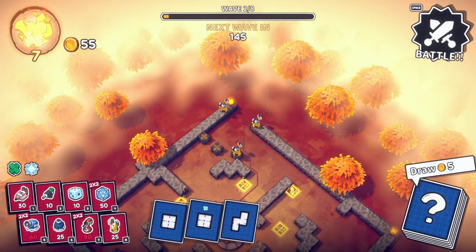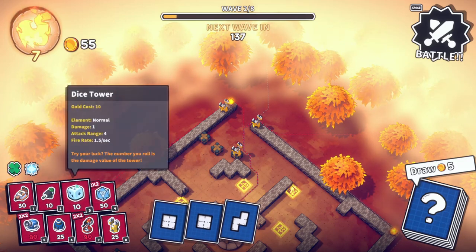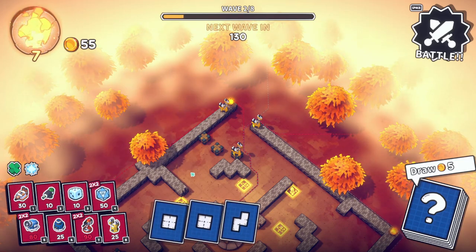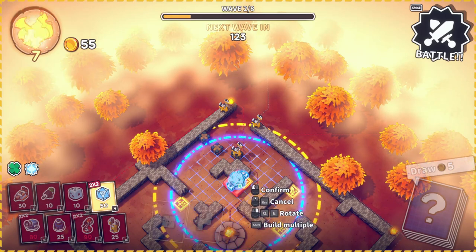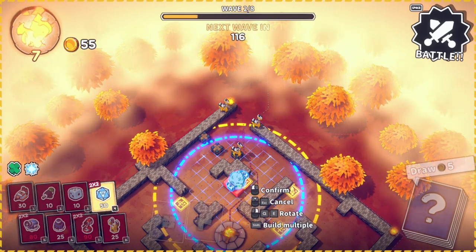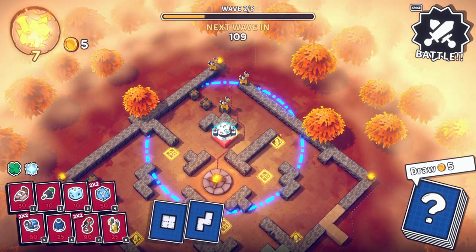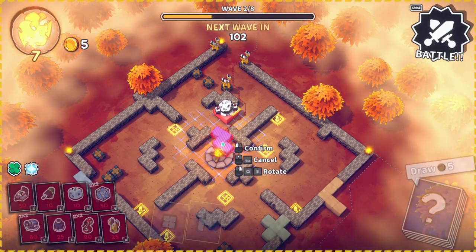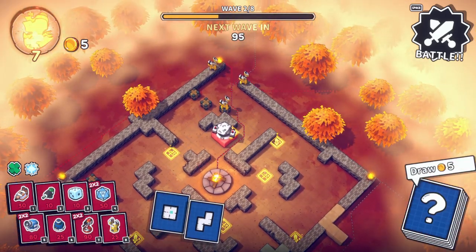These are some very good cards — these two-by-two blocks mean we can instantly place two-by-two towers, unfortunately our budget says otherwise. I could get a giant dice tower to start with — if you've seen my previous episodes these can be either really good or painful. Why did I put it there? Was that a good idea? It wasn't, but here we are and we rolled a three — that's fine. She's got decent range so I could potentially push monsters this way.